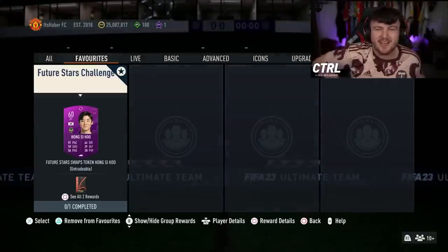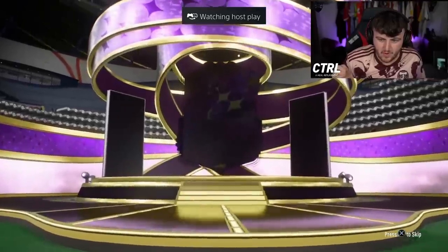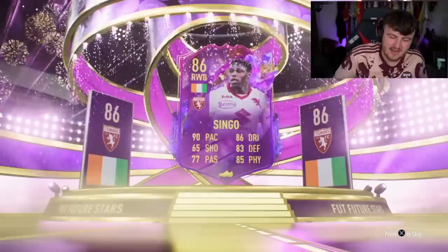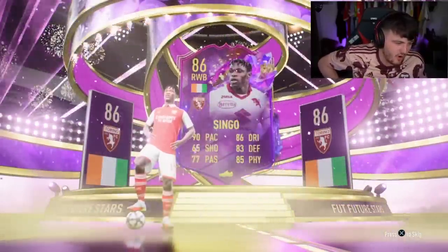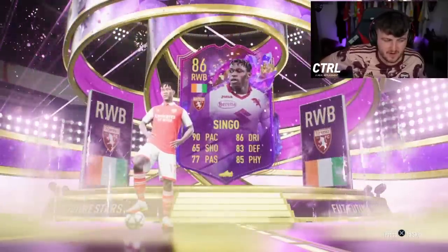Let's go and do some share plays. Future Stars player pack contains one Future Stars player. Let's do it. Come on EA, sort us out. Who are we getting? What nation? Singo - 20k. Not what you are hoping for at all. That is unfortunate, really. Very unfortunate.